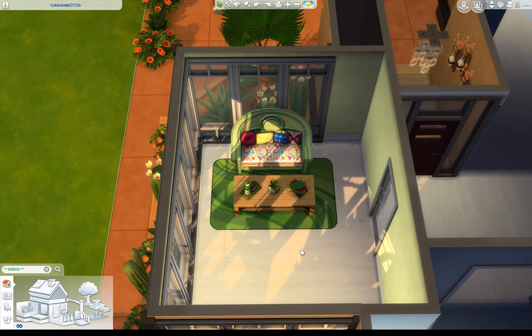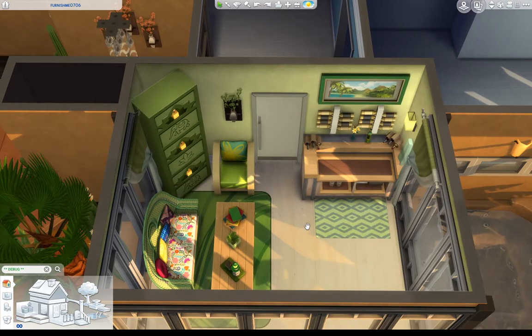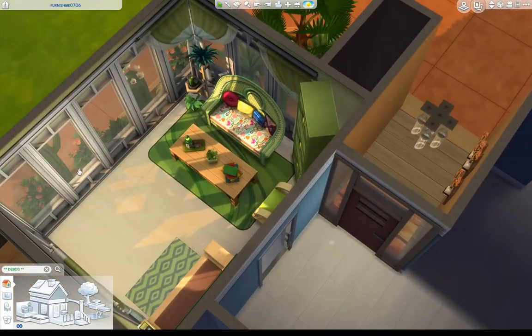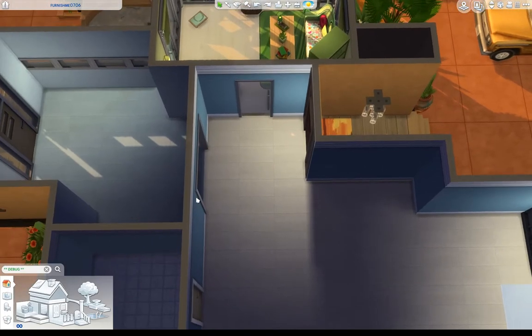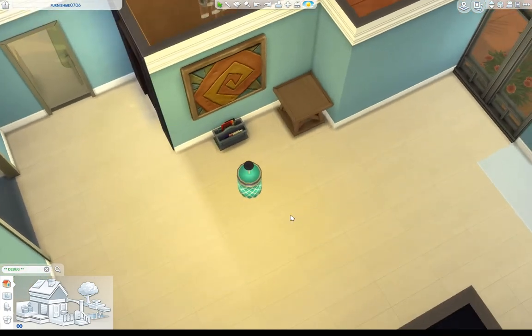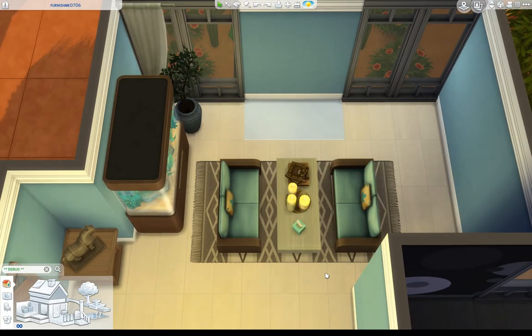I included a fireplace here because Xander and Simone want to save money. With the fireplace they pretty much have no need to ever turn on the heat even in winter months because it doesn't get that cold — the fireplace is enough to take the chill off. I did include a thermostat because we now have seasons, which is very exciting, and there are some elements from the Seasons pack in this as well, not a ton, but I definitely use some of the stuff from the pack.